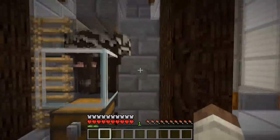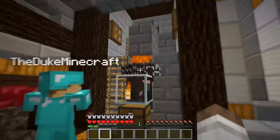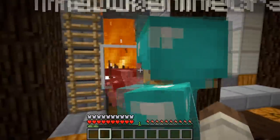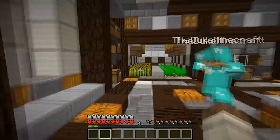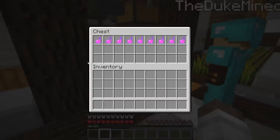We have a handy cow farm to get all our beef. It's a simple cow farm — if we hit this bottom button they burn, and we get steak. Then it just funnels down into this chest, so that's really cool.